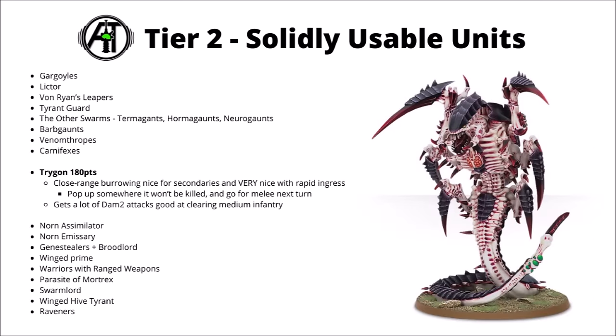Next up, we've got the close-range burrowing threat that is the Trigon, at 180 points — a unit that can pop up just outside of 3 inches of the enemy. That in itself can be sometimes quite helpful for getting into the enemy backfield and maybe doing certain secondary objectives, but it can be a bit of a nightmare for the opponent if you combine it with Rapid Ingress — pretty much guarantees that you get to throw a Trigon where your opponent doesn't want it. Ideally, your opponent moves their army, then you use Rapid Ingress to bring in the Trigon somewhere very close to a vulnerable unit, perhaps behind some obscuring ruins. Then in your turn, you get to go to town on whatever its chosen prey was, hitting them with a whole load of damage attacks that are quite good at killing Space Marines in particular. I'm not sure I'd be tempted enough to run more than one of them, but one Trigon added to an army with the plan to Rapid Ingress it seems like a pretty annoying threat.